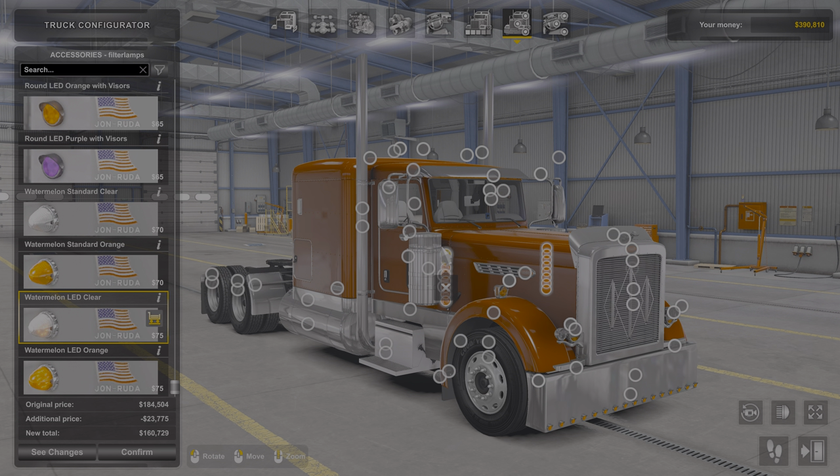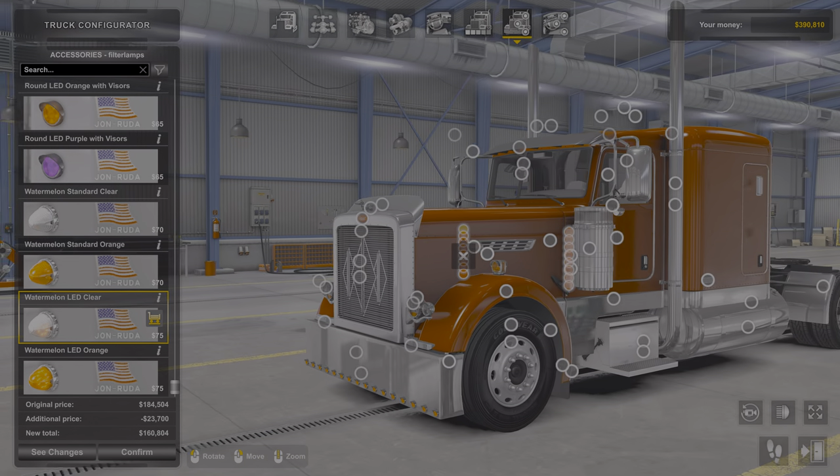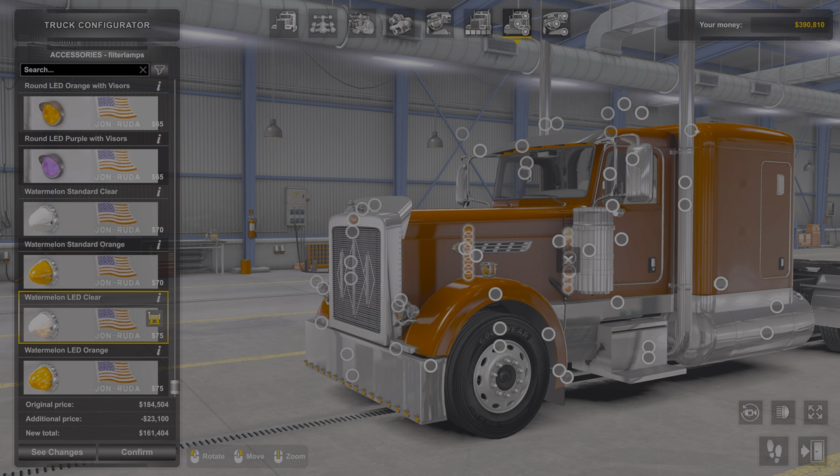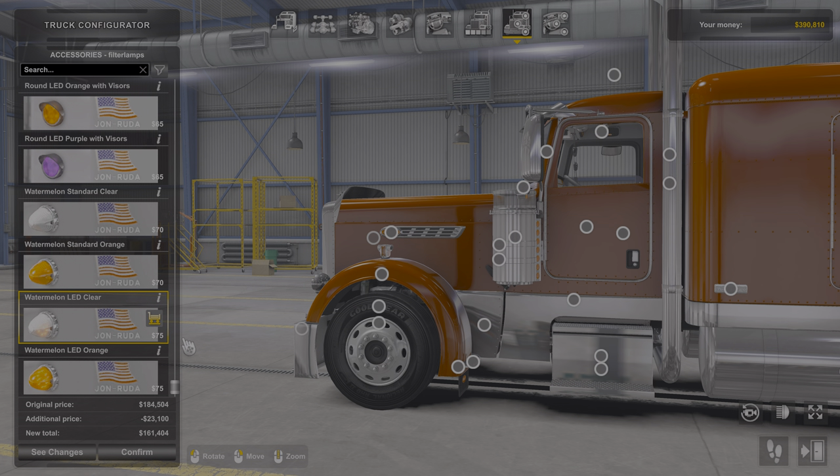It's according to what state you're in. In Michigan, I always thought you had to run orange in the front, red in the back, and other than that you could run as long as you were parked. Things change so much. Anything face-forward is supposed to be orange. Your running lights and side lights need to be orange, and anything facing back can be red.